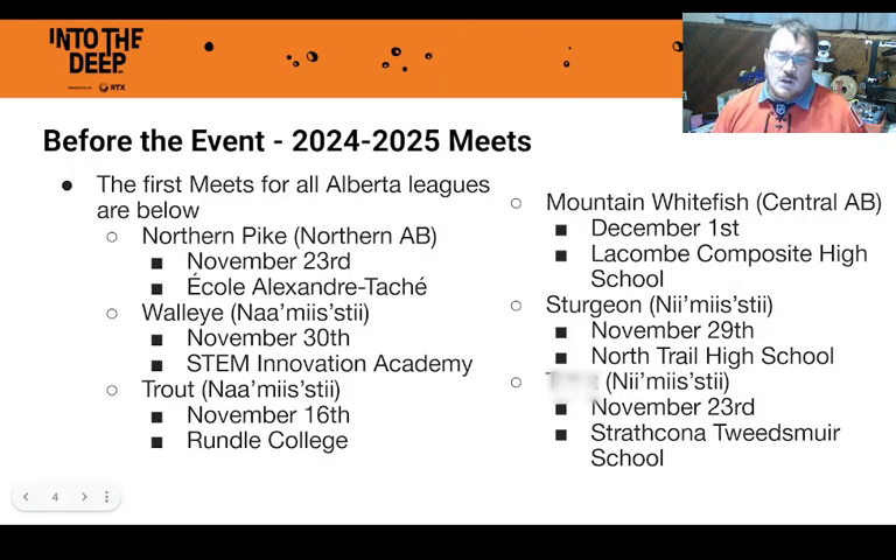The first event you participate in is going to be one of these six events. We have one event in northern Alberta, one in the Edmonton area, one in central Alberta — starting in Lacombe then moving to Red Deer — and four leagues in Calgary named Namisti and Neemisti, which are Blackfoot words for West and East respectively.